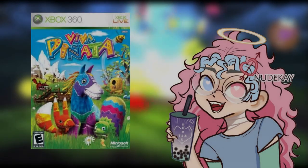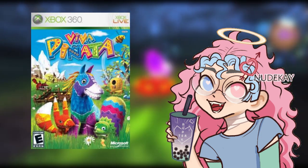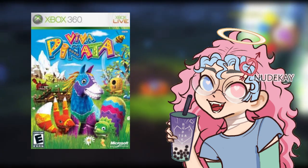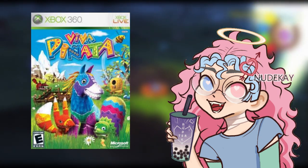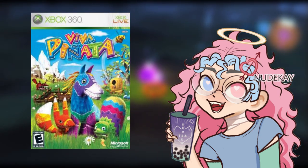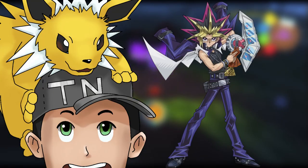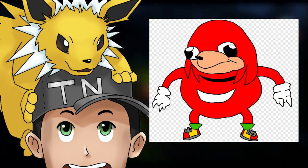Viva Piñata released on the Xbox 360 on November 9th, 2006 for North America, and shortly after in the end of November for the rest of the world. It was also released after a kids show under the same name featuring Dan Green — the guy who voiced Yugi from Yu-Gi-Oh, and Knuckles from Sonic the Hedgehog.